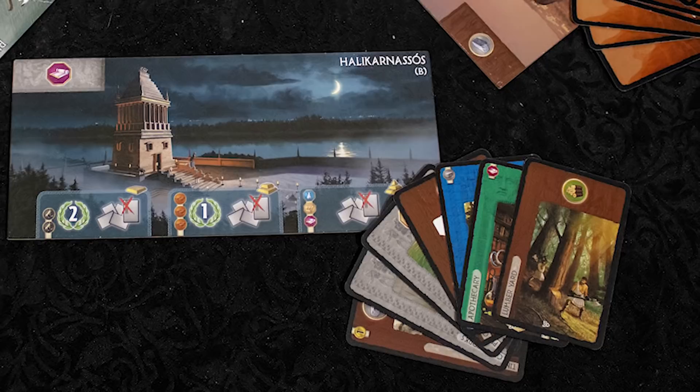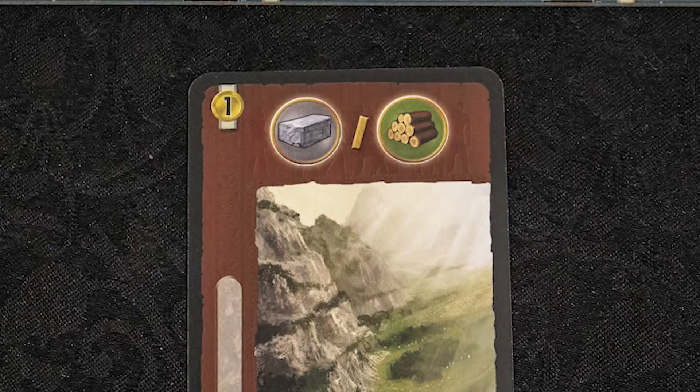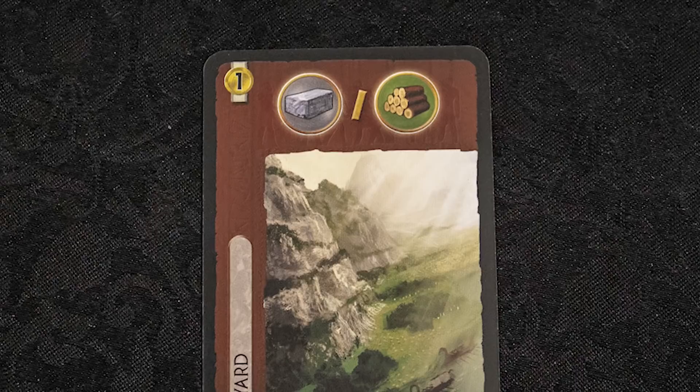You then select one card to play, and hand the cards you did not pick to the next player along. As the age goes on, the hand of cards you receive will get progressively smaller. To play a card, you must pay the cost shown on the left hand side of the card. You gain the benefits shown at the top of the card.